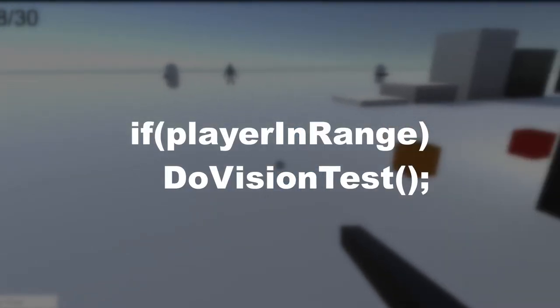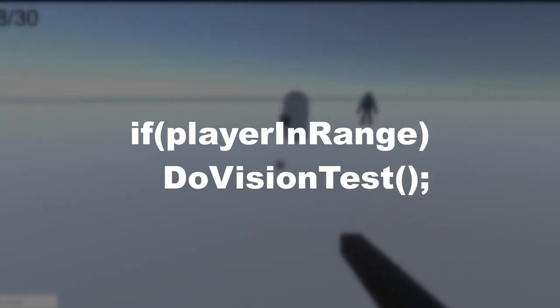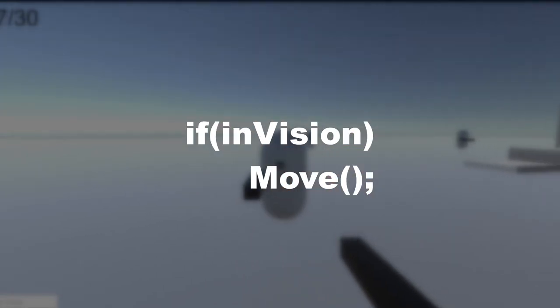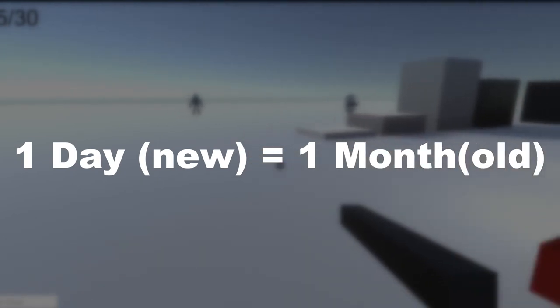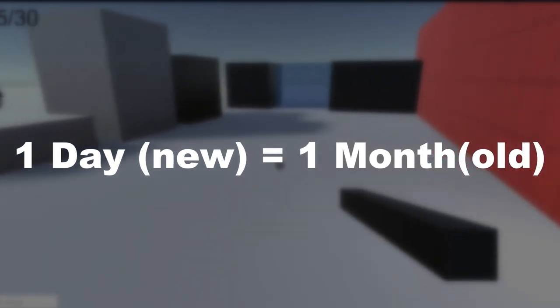After I got the event system working, I then created a simple AI that checks if the player is in the radius of the AI. And if the player is, then the AI performs another check to see if the player has a direct line of sight to the AI. And if it does, then the AI moves towards the player. I already have more done in the first day than I did in the first month of development of the original VOAL.